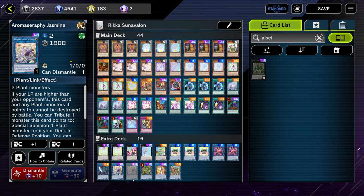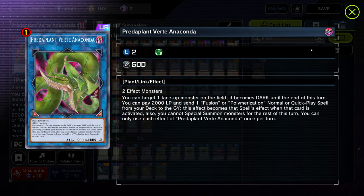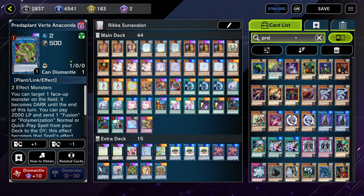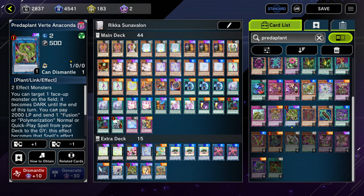Next we're on one copy of Jasmine — you should honestly be playing two, I just don't have an extra ultra rare. You could play this over Kanzashi if you want. Then we're on one copy of Vertae. Vertae is pretty cool because it's just any two effect monsters. So if your opponent gives you something throughout their combo, you can normal summon something like an Ash and turn those into plant monsters. It's important to have because it's very generic being two effect monsters. We're not actually using it to fuse, although if you really wanted to you could play Super Poly — a lot of the Predaplant monsters are plant type, and Vertae can change one monster to dark, so if there's another dark monster on the field that's three for Traptrix Rafflesia. But it's kind of whatever honestly.